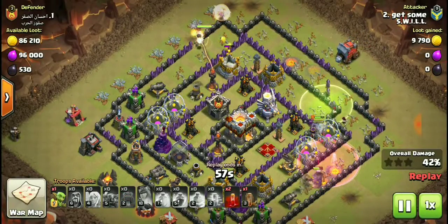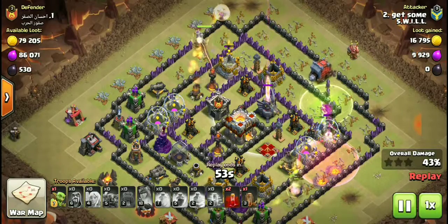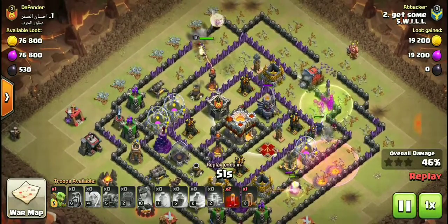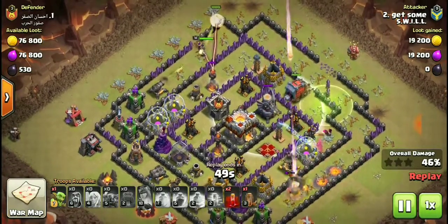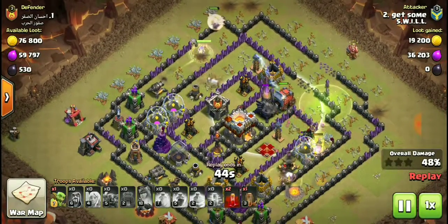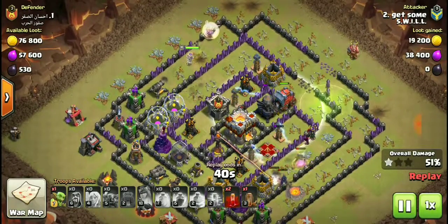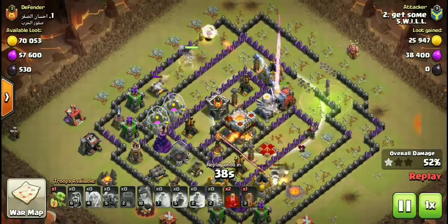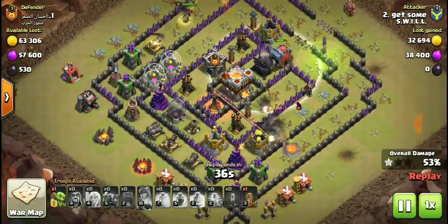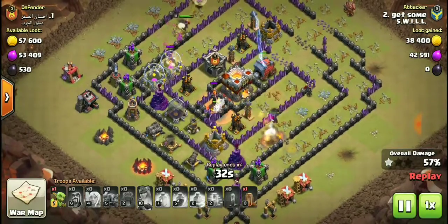The healers are coming right through and healing the queen. Now it looks like the healers are starting to draw the inferno tower fire. So far so good — this is a very good queen walk.